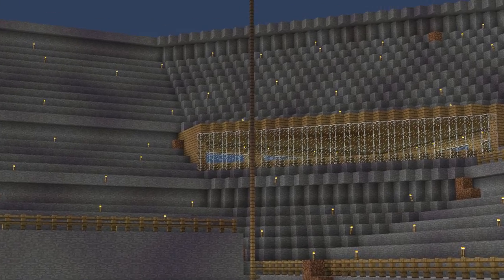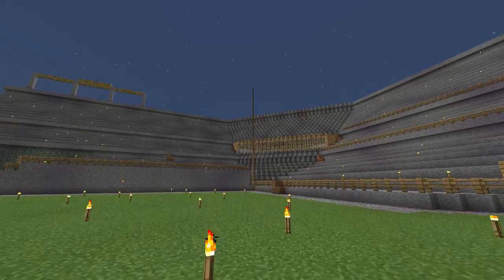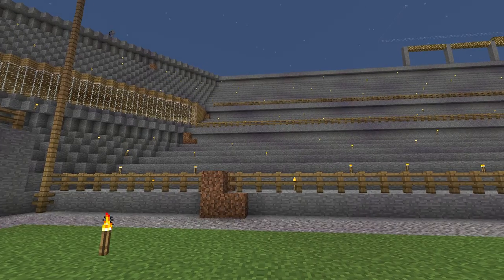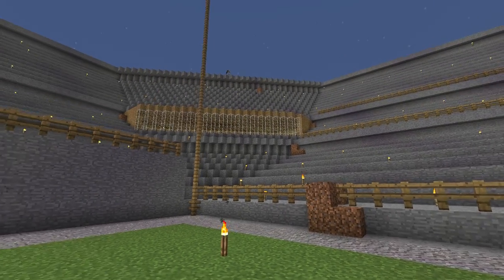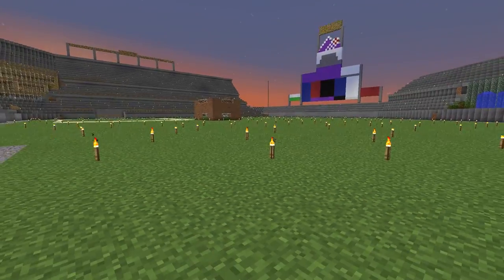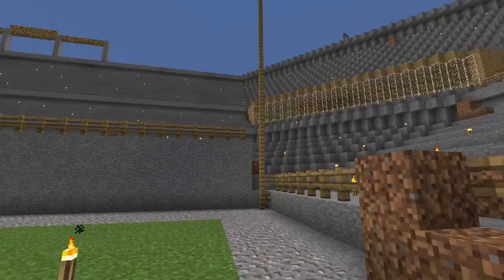Obviously, there's a foul line there. I initially made the foul lines out of big stacks of glowstone, but they were way too thick and there was absolutely no way that the players, fans, non-existent fantasy fans, would have been able to see past them. So I just changed them into fence and decided they wouldn't need to be lit up at all.